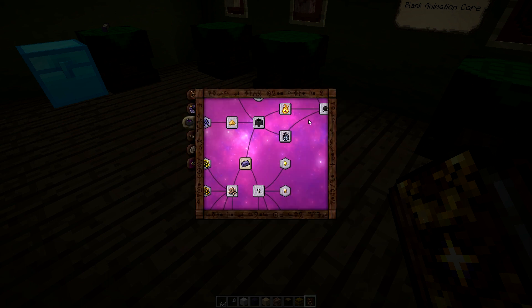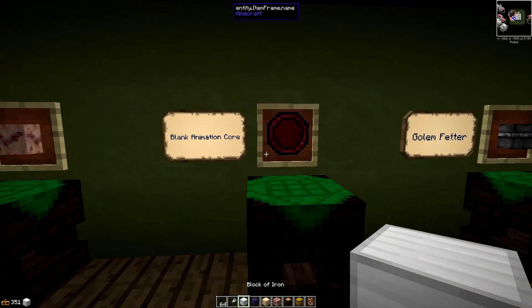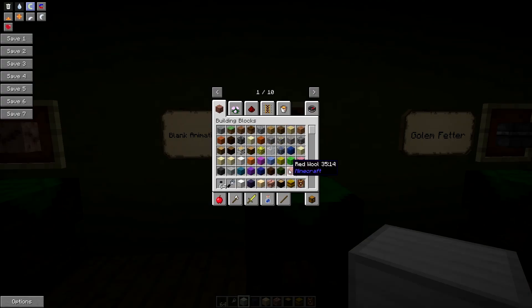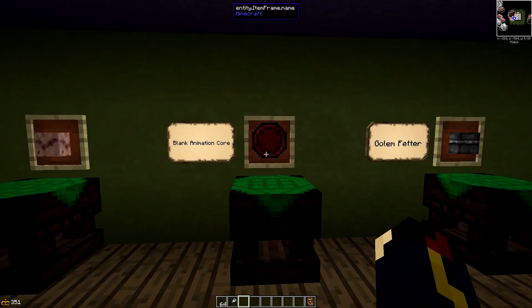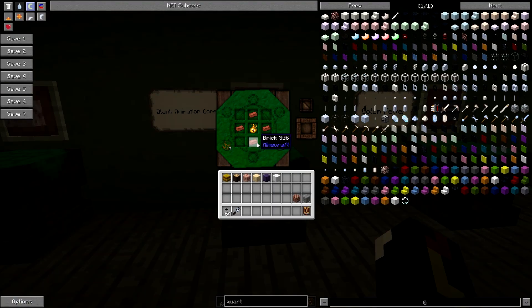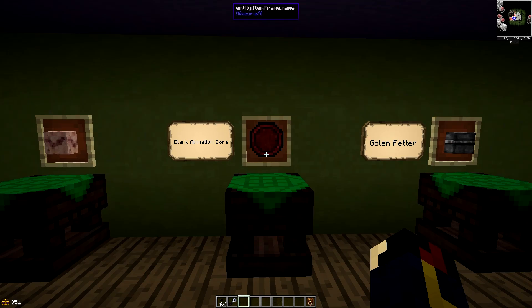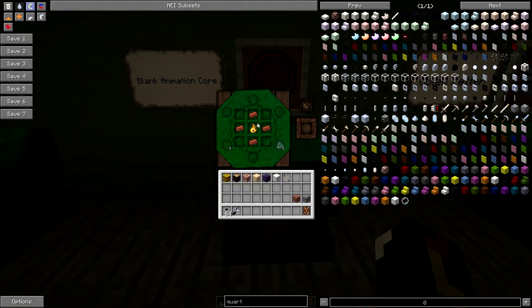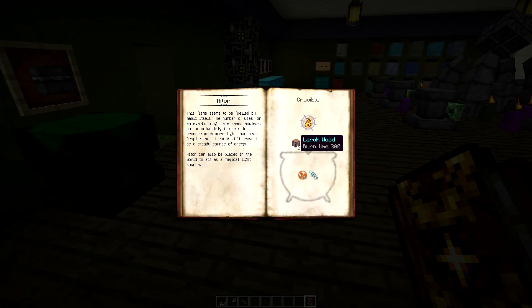Now we've got all of that covered, and there are going to be a couple more things you're going to need to have any sort of function with your golems. You're going to need a blank animation core - you're going to need quite a few of these, so get crafting on them. They're basically 4 bricks and niter in the middle. It's going to take 5 ignis and 5 ordo from your wand. Niter is pretty simple to make - it's basically just wood with ignis and potentia into a crucible.